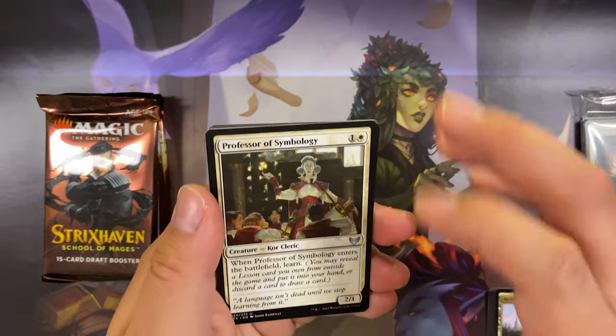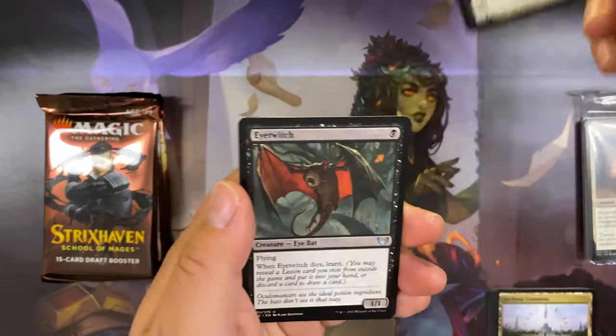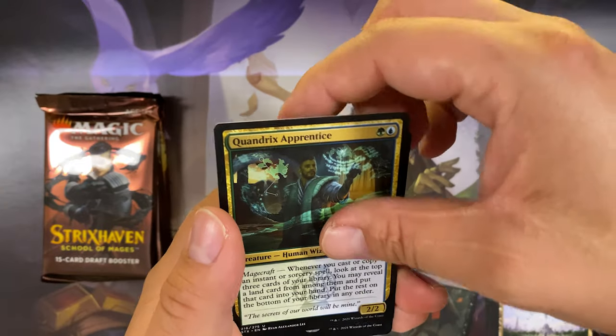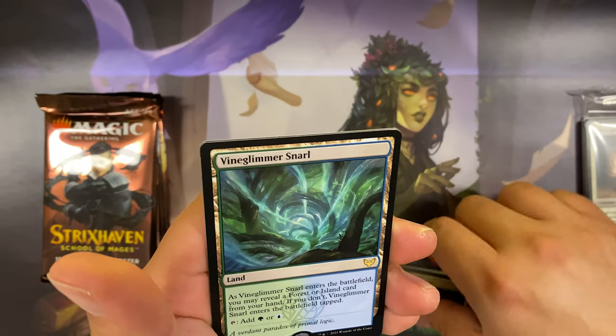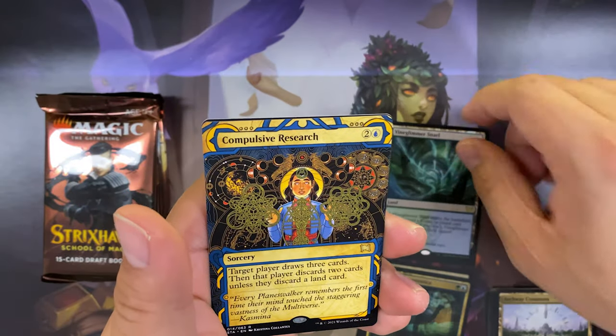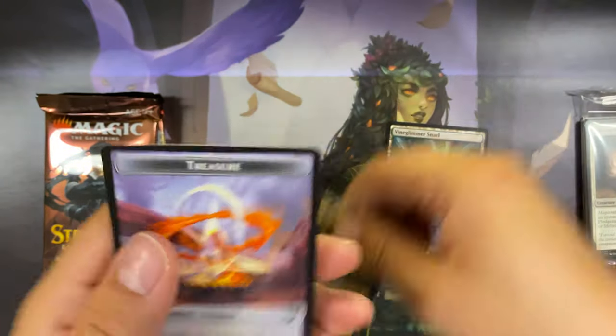First draft booster for Silverquill. Professor of Symbology uncommon, Quandrix Apprentice, and our first rare: Vine Glimmer Snarl. Compulsive Research for archive — another first for me.